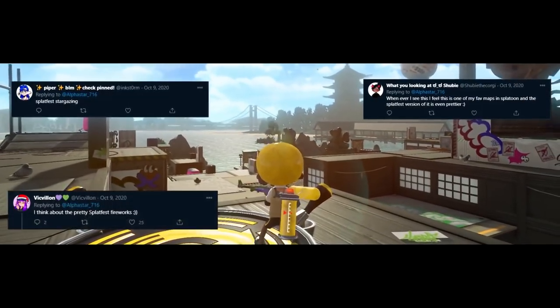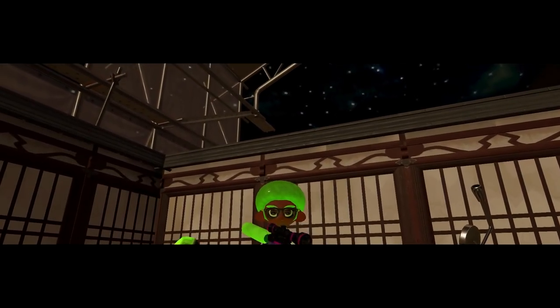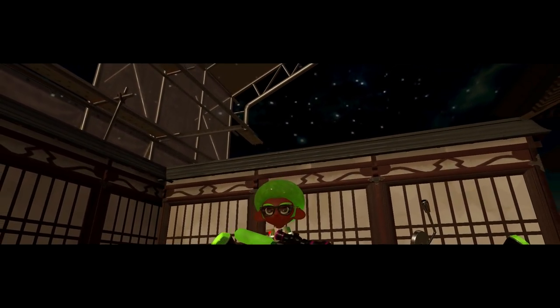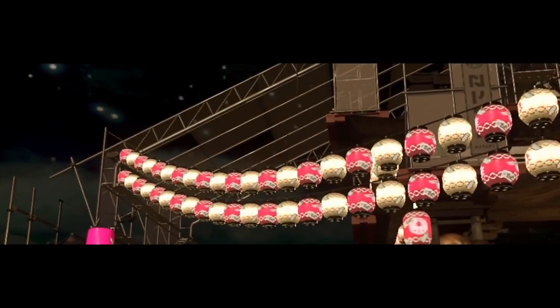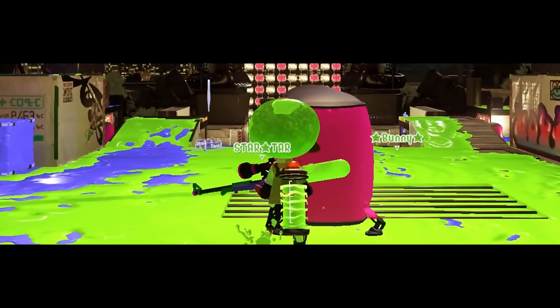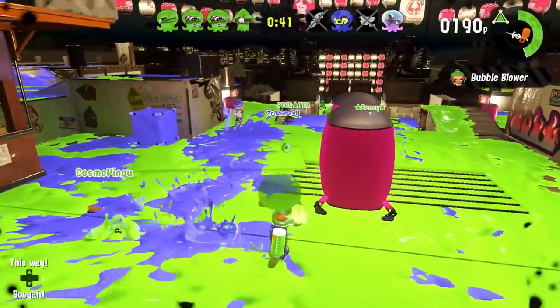One thing that the Inkspedition community told us to talk about is the night look for this pavilion. This is definitely Skipper's best face — with the lanterns lit, the fireworks in the background, and the night sky, Inklings and Octolings alike can set their differences aside and take a nice picture together. Or fight in Splatfest. But, you know, just keep the first one in your head.